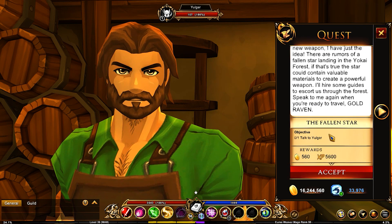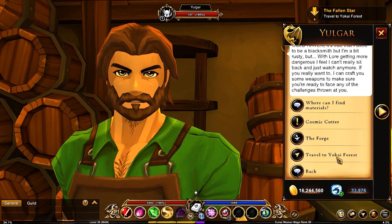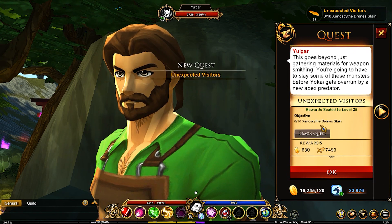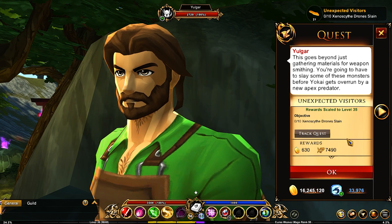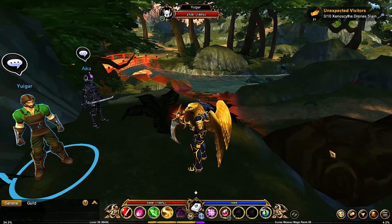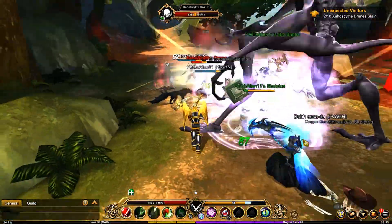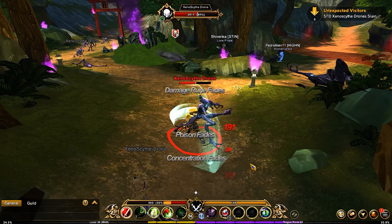Now we're doing the Fallen Star quest. Head to the Yokai Forest using the travel button and talk to Yolgur. We're introduced to Xenoscythe drones — this goes beyond normal material for weapon smithing and introduces a new apex predator. It's a new map area in a sense. You need to take down 10 of these drones, and there's also a large mother creature that appears. Drops here are kind of low and these guys hit really hard.